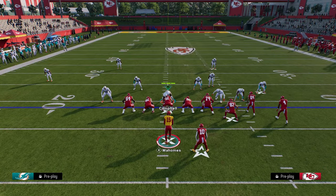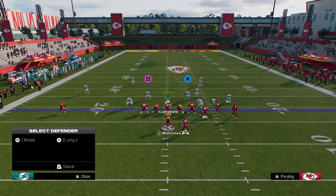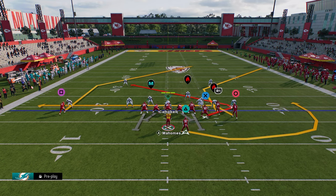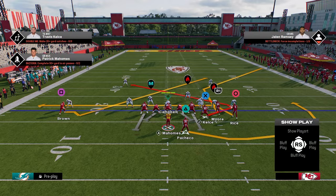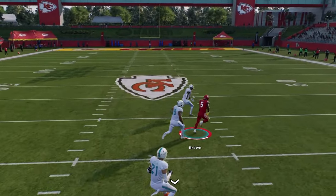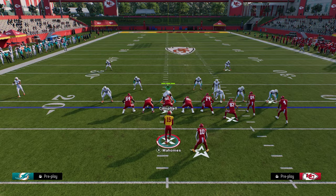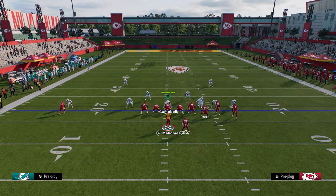This is super big because it can apply to pretty much anything. One of my favorite things to do is on the backside of this formation with the post route — stem the post route down one, then smart route it. It looks really weird, but watch how it gets that super big speed boost off the line of scrimmage and is able to beat man coverage. This is huge for passing because you can do this with a lot of routes — all you really need is to smart route the route.